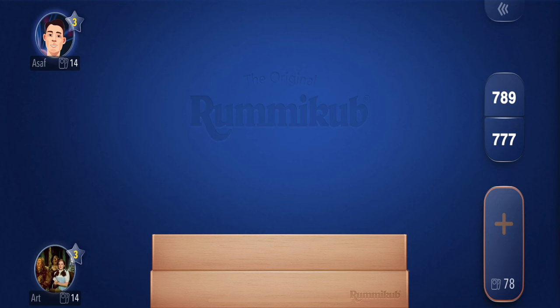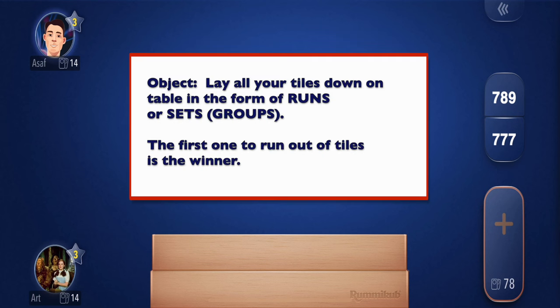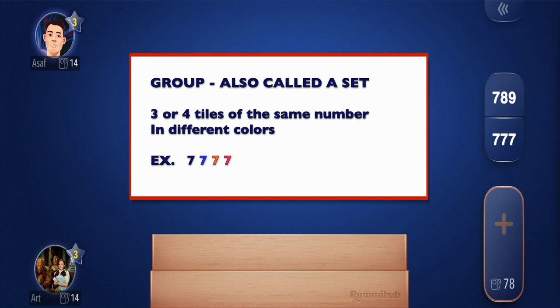Let's start with the simple basic rules and the setup. The object of the game is to lay down all your tiles on the table in the form of runs and groups. The first person to clear all their tiles from their rack wins that round. What's a run and what's a group? A group, also called a set, is three or four tiles of the same number but in different colors.